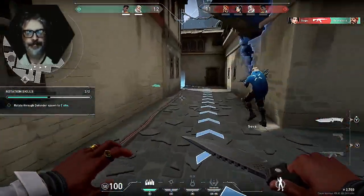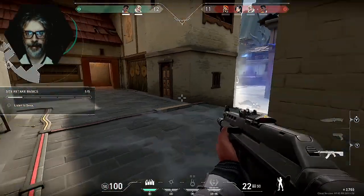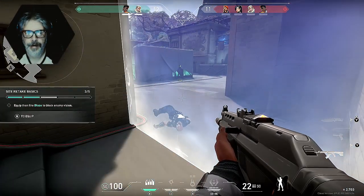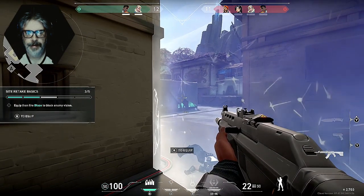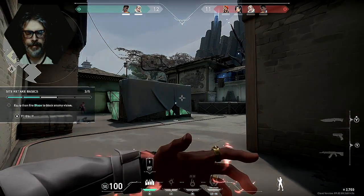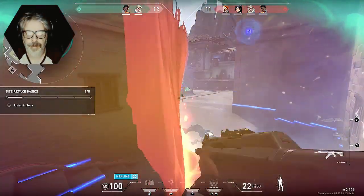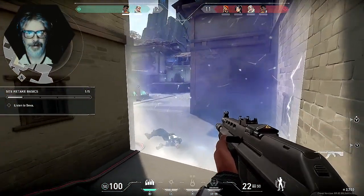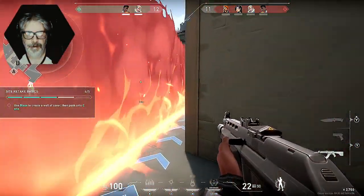This is Counter-Strike. This is a rip-off. B to equip. Keep their vision, then enter sight without them seeing you. There they are. What the fuck is this shit? They're ready for us. We're going up — push forward. Kill the enemies, then defuse.